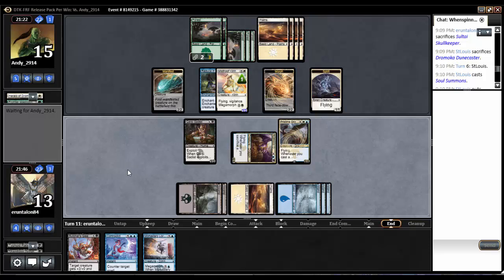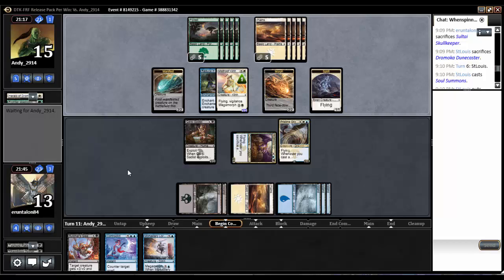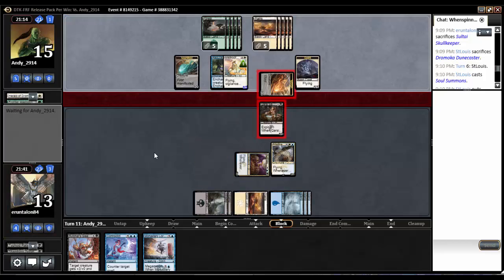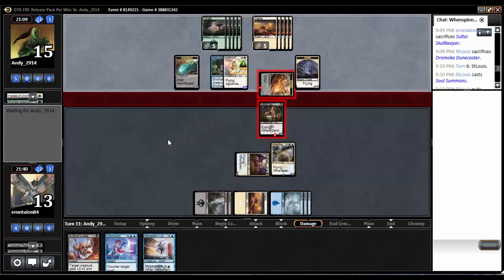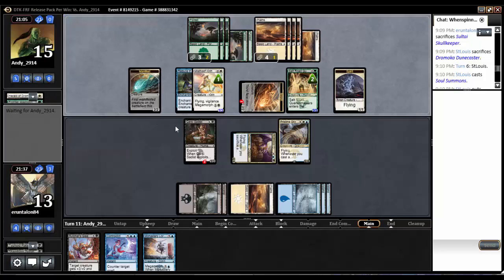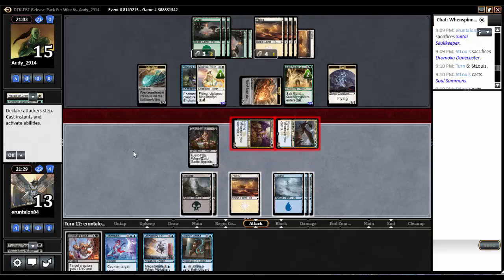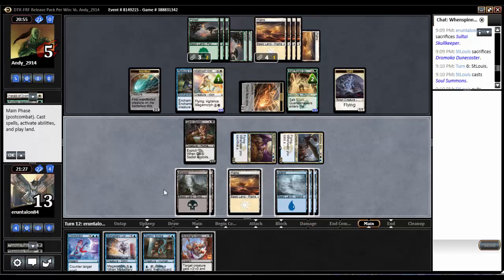This morph might get un-morphed now. It would suck if it was Hidden Dragonslayer. I feel like if it was, it would have happened right there though. He's going to come in — I'll block with the Sadist. Either force him to un-morph or make it just be a blank attack. He's going to play Salt Road Quartermaster. He's got no cards in hand, so I'm going to fly in for 10. I don't think he'll be willing to go to 5 — maybe he will. Yeah, he's willing to go to 5.